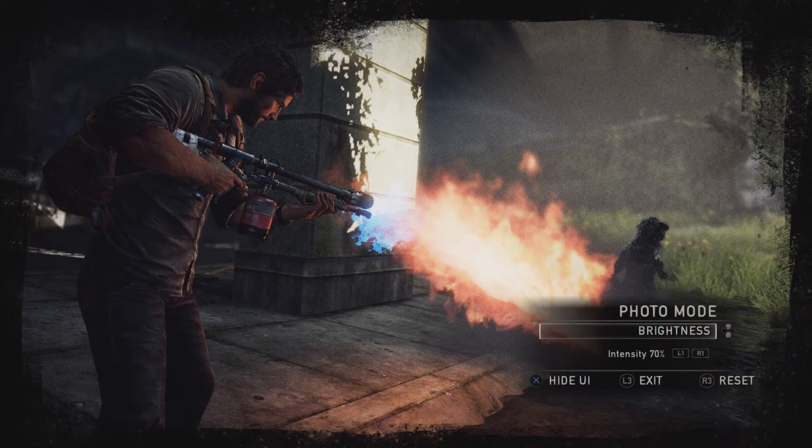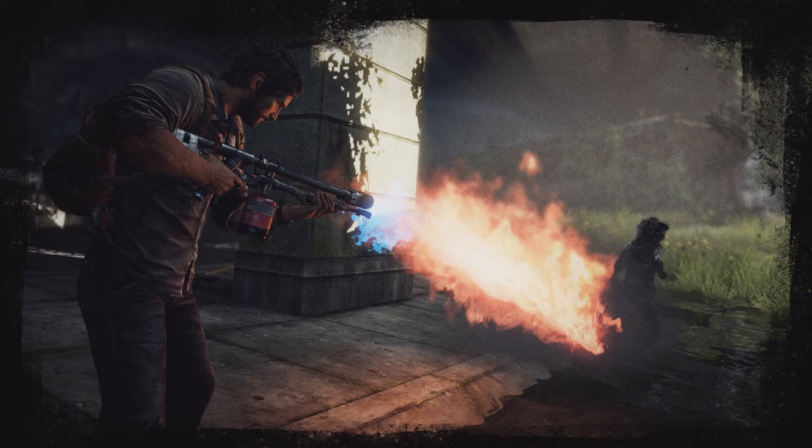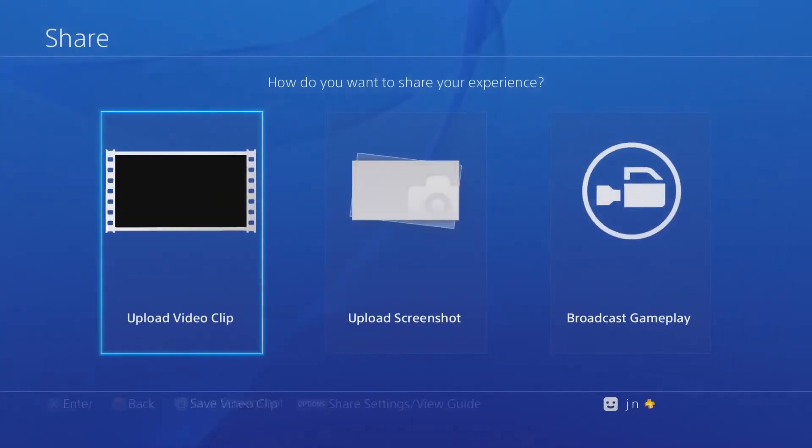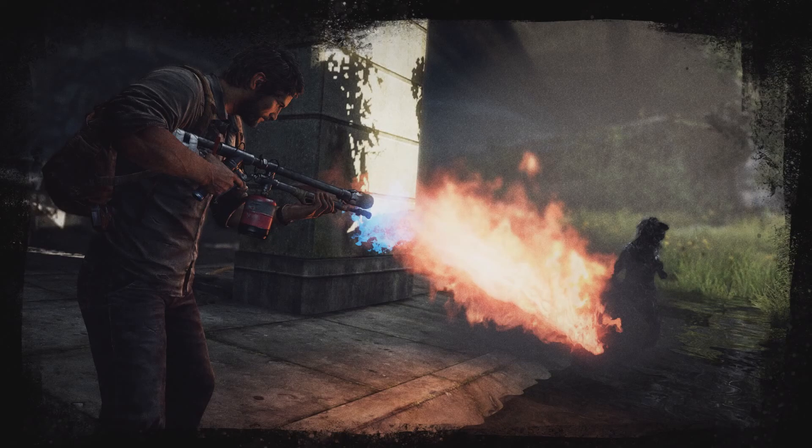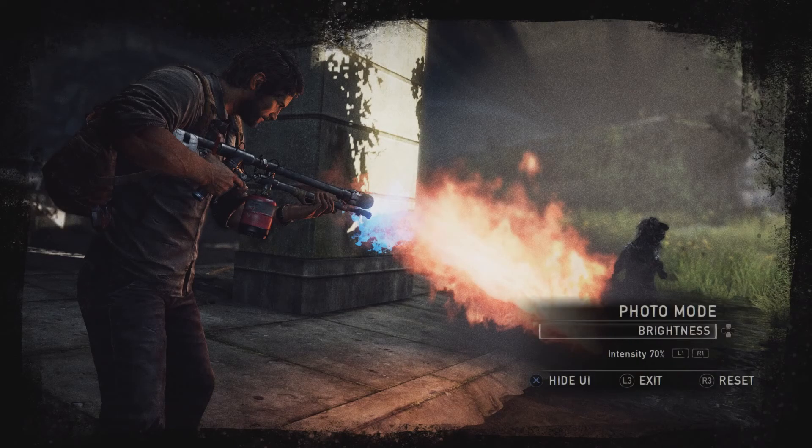Now that you've got everything set, you can hide the UI with the X button to save that perfect shot. Once you've framed up your shot, just press the Share button to save the image and upload for your friends to check out. You exit Photo Mode the same way you got in, by clicking the L3 button.